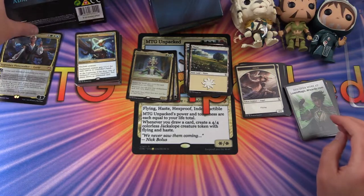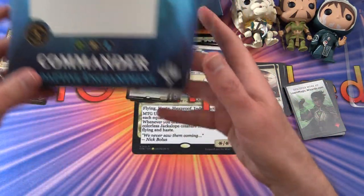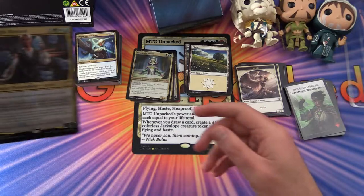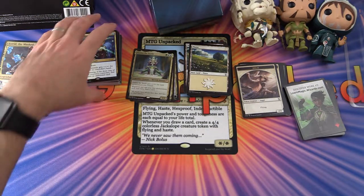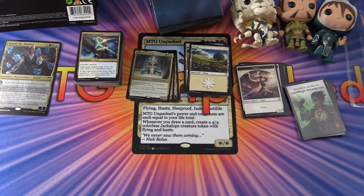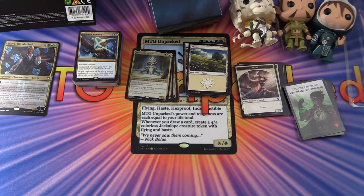So that is the Commander Adaptive Enchantment Deck. Leave a note in the comments if this one looks interesting to you, or if this is something you're planning to pick up — although I can understand if the increased price is a bit of a bother. I hope you enjoyed this video — if you did, give it a thumbs up, hit the subscribe button for more Magic the Gathering unboxings, and tap the notification bell to be notified as soon as new videos are released. Stay tuned — we've got more Commander 2018 unboxings coming tomorrow, and lots of other great stuff after that. Thanks for watching and have a great day.